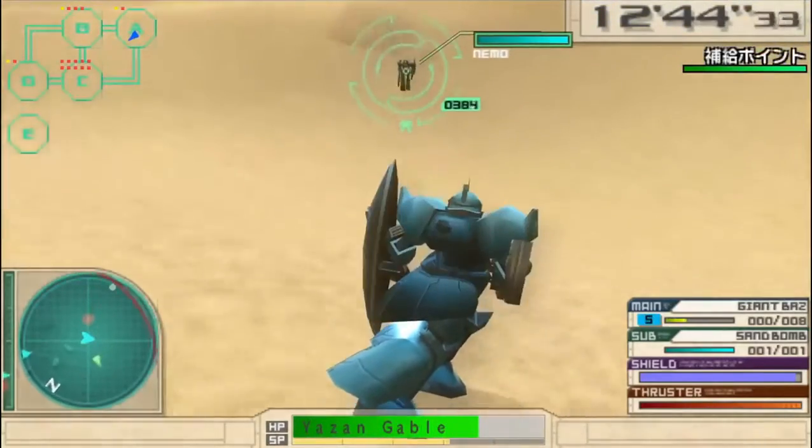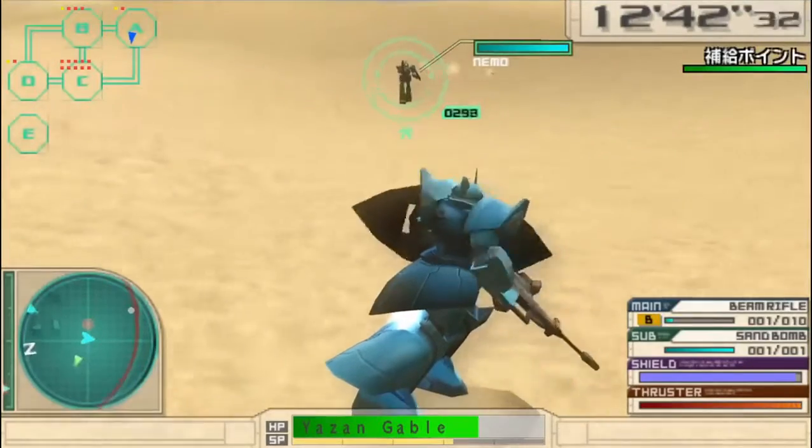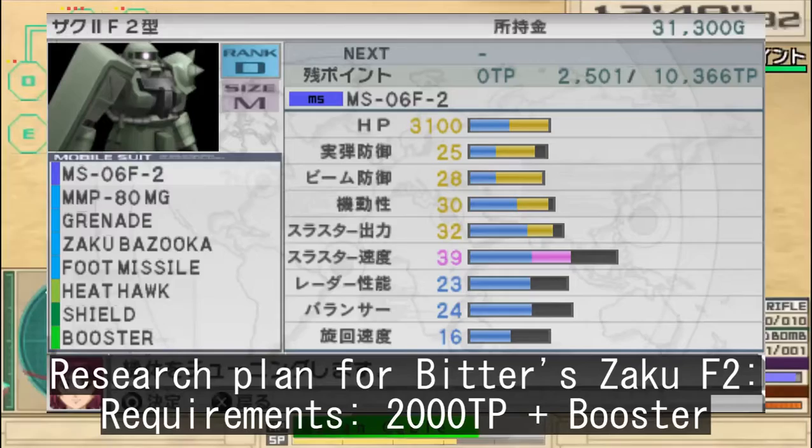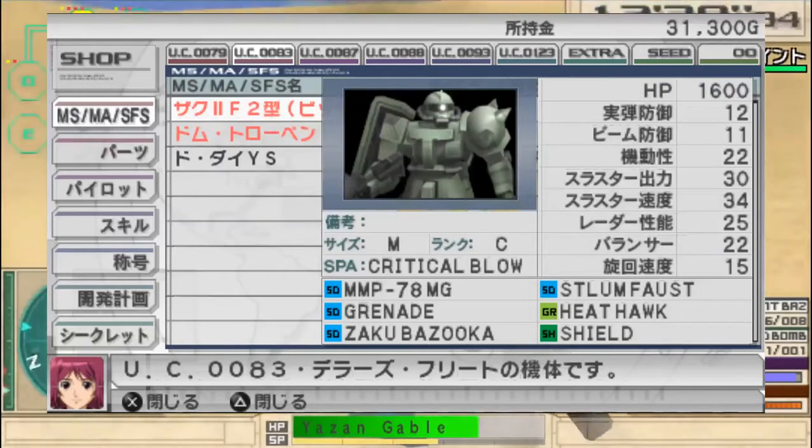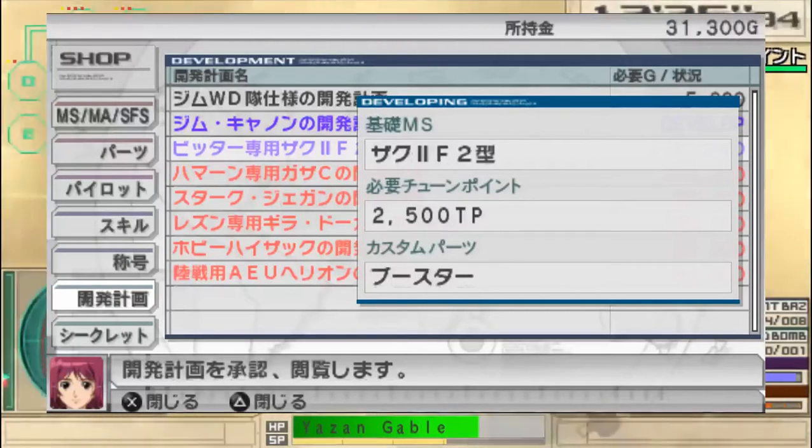Basically speaking, the way research plans work in this game is that you buy one, you add the specific custom parts to a specific mobile suit, and you shove a specific amount of TPs into it, and then you unlock a new mobile suit as soon as you get into the shop. You can check the requirements for the research plan by tapping the Triangle button, by the way.